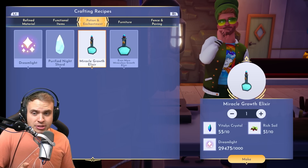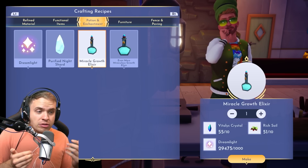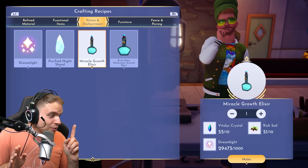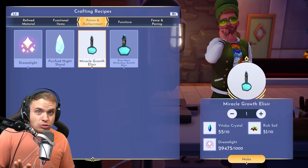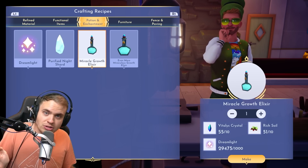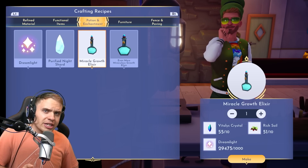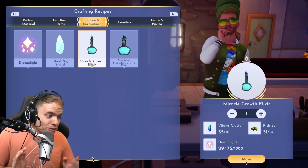I've seen people in the comments saying that you have to be farming with a buddy — a farming villager — in order to get Rich Soil. That is absolutely not true. Having a farming buddy is not going to increase your yields of Rich Soil. I've been testing it for hours and tried thousands of crops, and I can confirm with 100% certainty: farming buddies do not duplicate your Rich Soil drops.